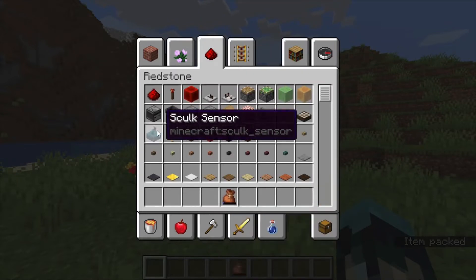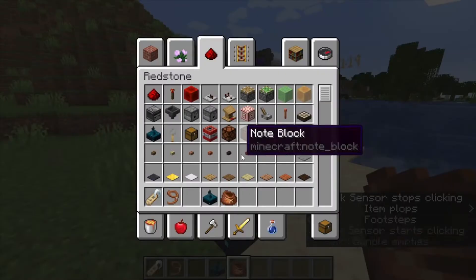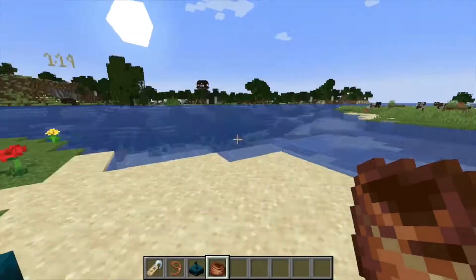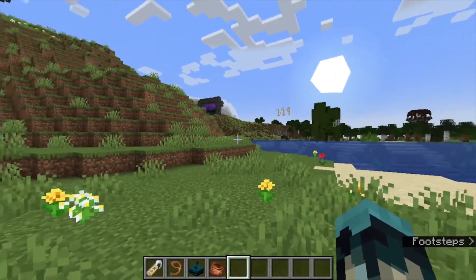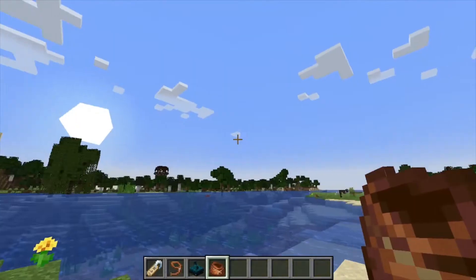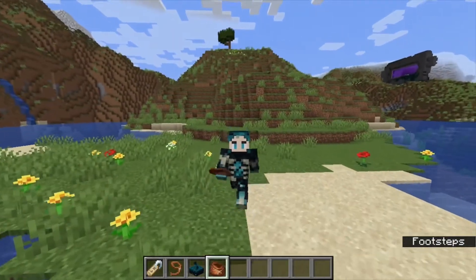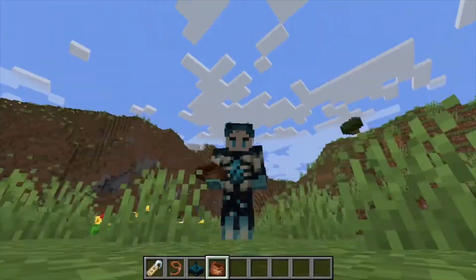I believe using a bundle does not even activate the sculk stuff either. Of course it would activate doing that, but packing things — yeah, that should be considered a vibration, right? I was not even crouching. The reason bundles are not coming in the Wild Update is because there are problems with touchscreen controls on Bedrock Edition — I mean, how would that even work? They should have thought of this before showing it off. But they are actively working on the bundle, and it should be coming in a later version, such as the next major update, possibly.